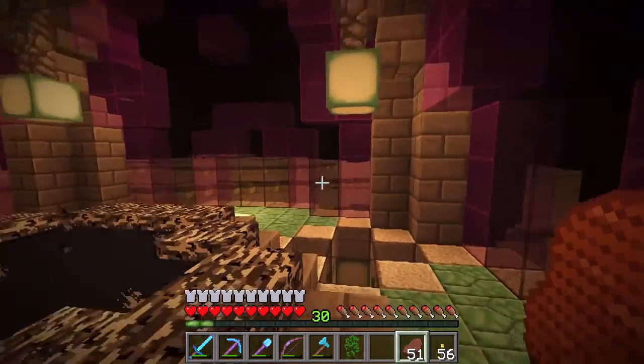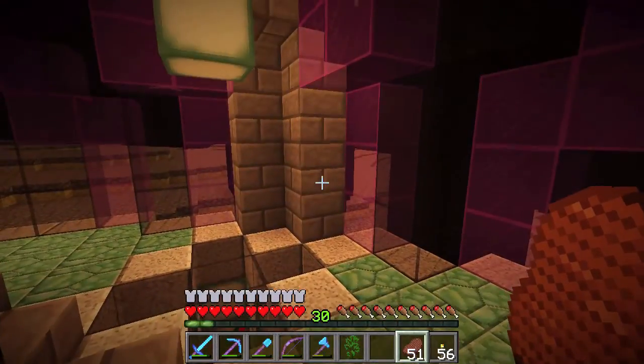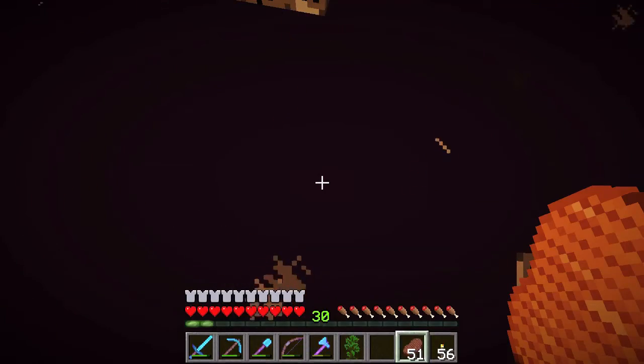We've got some vegetation down here. Originally Dee had put something together but she's having some trouble with it, so she called in Doom. And the guy can build — I'll just tell you that. So what we're going to do is jump back through here and figure out where to go from there.